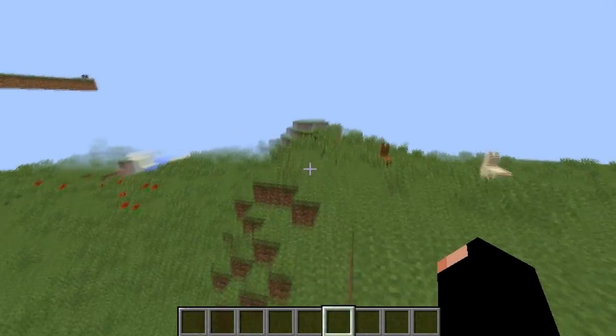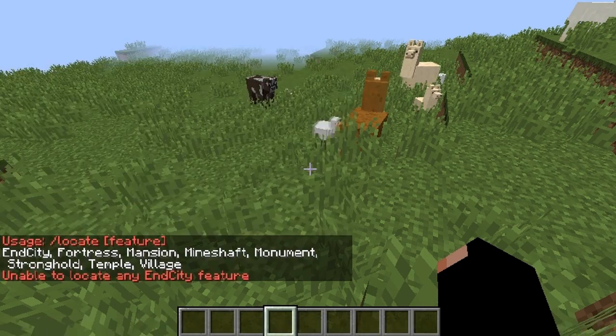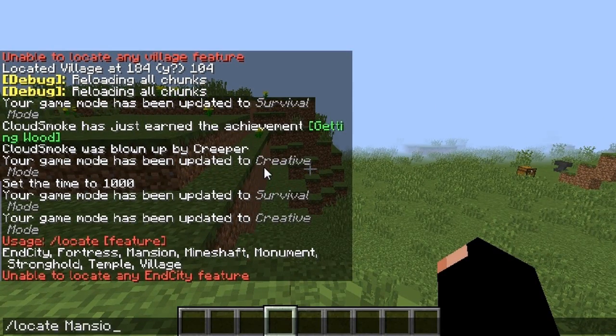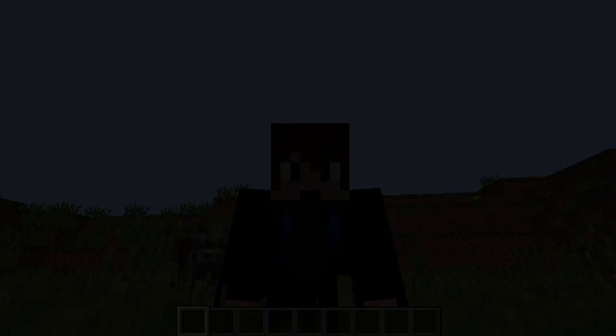They didn't really add too much. And there are a few things like slash locate, which is how you see the coordinates of anything. You can do locate, space, tab. Let's do mansion — and yeah, it's like really far, so I probably won't be doing that. I'm out. Peace.